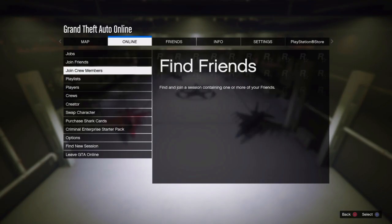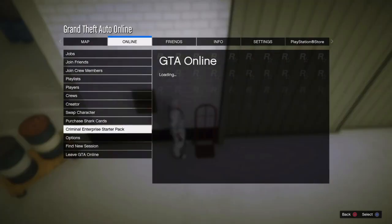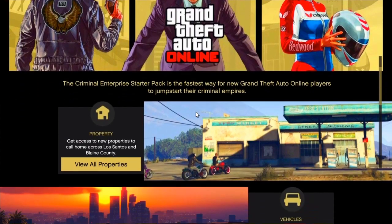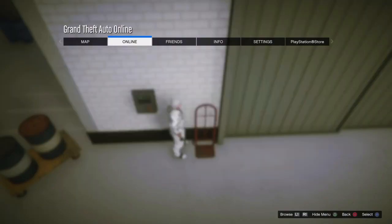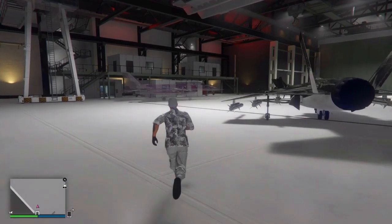Go to Online, then Criminal Enterprise Starter Pack. Stay on here for about 10 seconds and you should have that invisible jet. From here you just want to back out and walk over here to this jet.